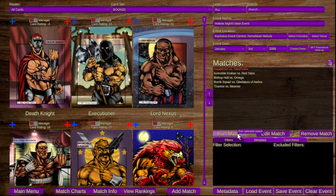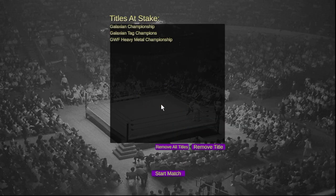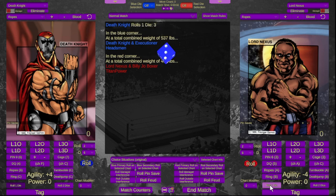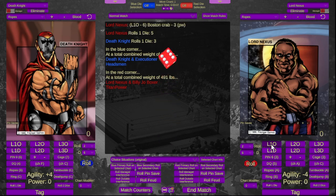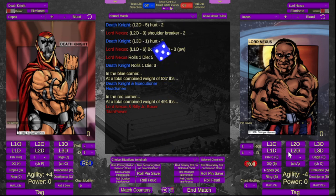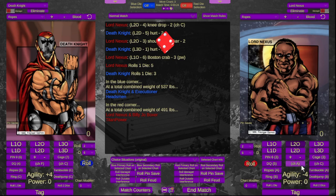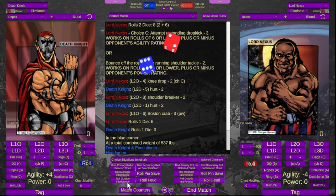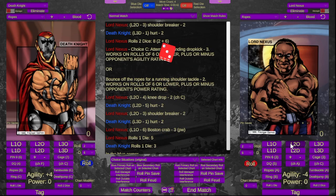Our first match of the evening is the Headsman versus Titan Power. We roll a die to see who starts — Lord Nexus has better power. Death Knight goes for a shoulder breaker, but Lord Nexus goes for a standing dropkick, which is a ten or lower on the dice roll, and he gets it. That hurts. Death Knight goes for a shoulder breaker.